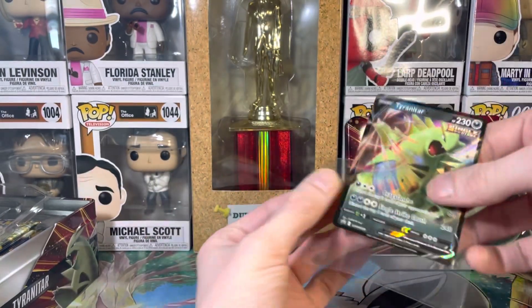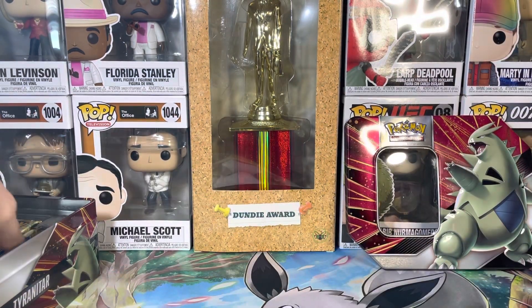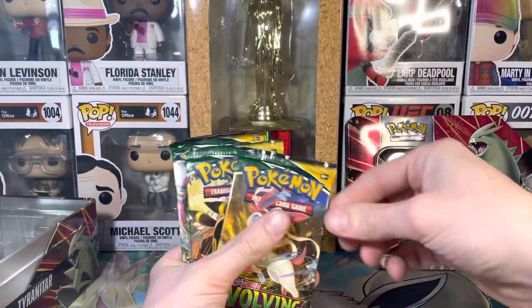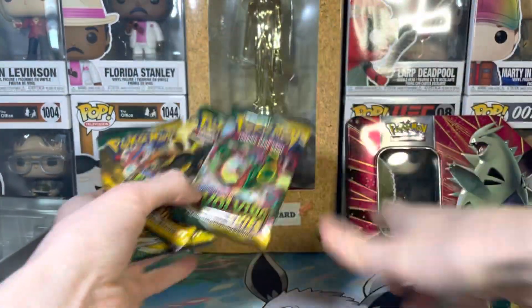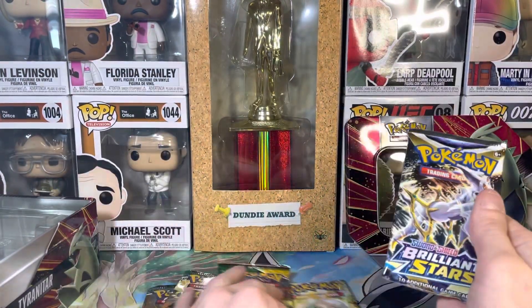She is a beaut! Alright, let's see what packs we got. It's supposed to come with five — we have a Brilliant Stars, Brilliant Stars, Evolving Skies, Evolving Skies, and Evolving Skies. So we got three Evolving Skies and two Brilliant Stars that we're working with.